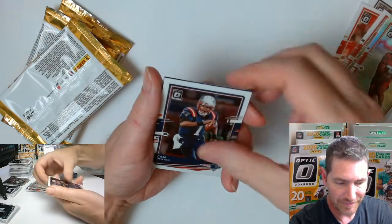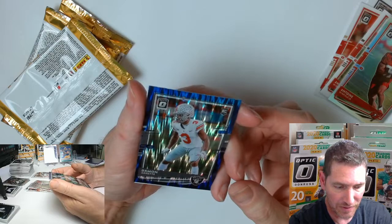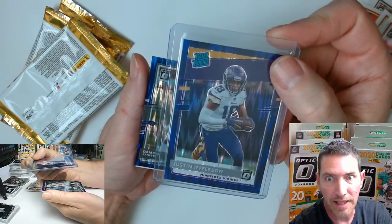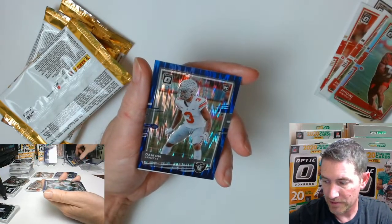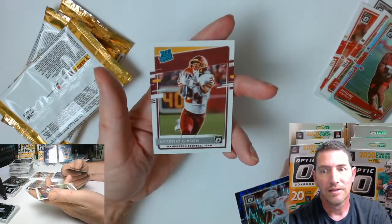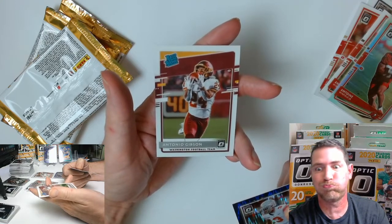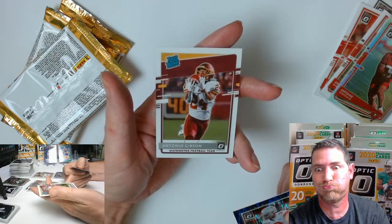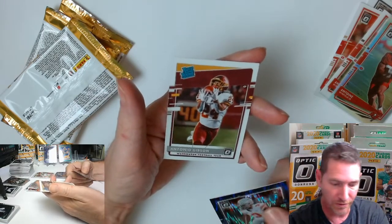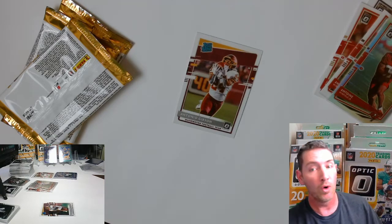Matt Ryan, Cam Newton — and what the — that's another one of those purple ones! That's ridiculous looking too. This one's Justin Jefferson in the Minnesota uniform — that is freaking nice, man. That's the one you want. And a rated rookie Antonio Gibson. Could have gone another hour with that one folks, oh my goodness.